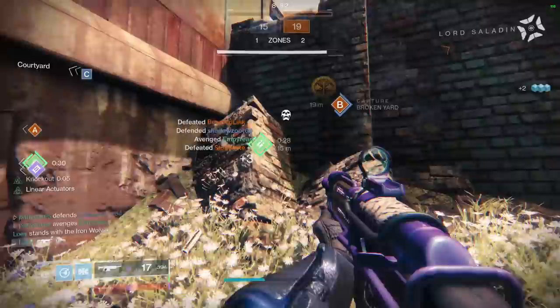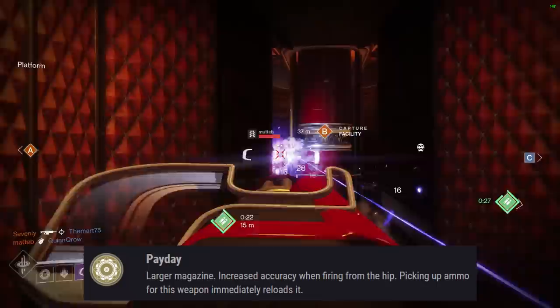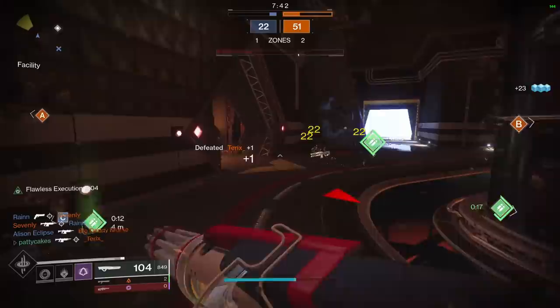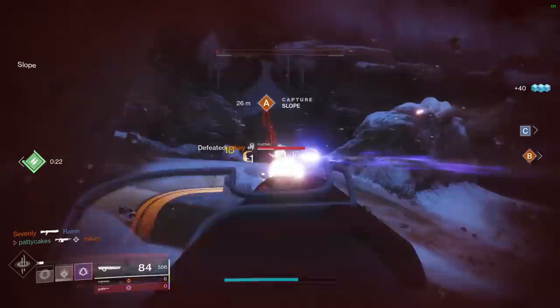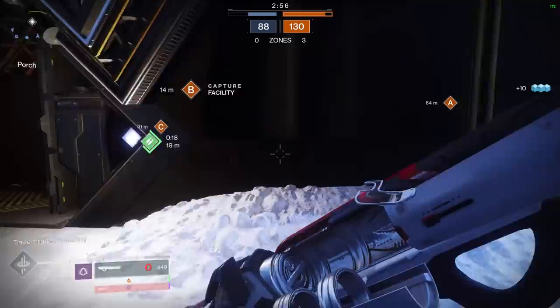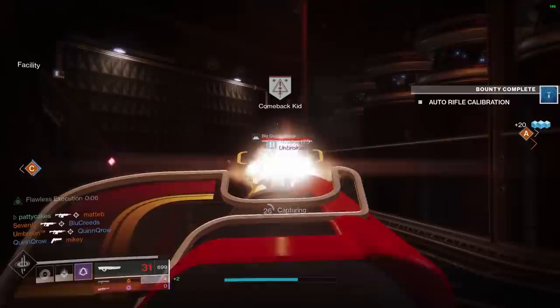I'm going to list these weapons in the order in which they show up in the collections in the game, starting with the kinetic weapons. Our first weapon is Sweet Business. The unique perk here is Payday: larger magazine, increased accuracy when firing from the hip, and picking up ammo immediately reloads it. Sweet Business is a 600 RPM auto rifle, currently the best archetype for time to kill, but it has a significant spin-up time before reaching its optimal TTK. Once fully spun up, you can delete Guardians with one of the faster TTKs in the game at 0.6 seconds. However, good players will punish you during that spin-up period where the TTK is a painfully slow 1.2 seconds. I'm going to rank this C tier because of the spin-up window where you're pretty vulnerable.